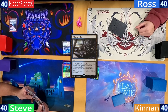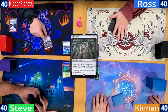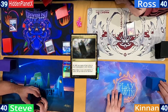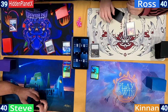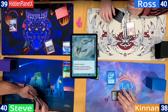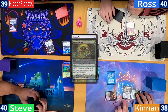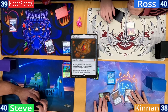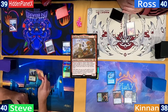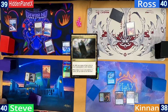Hidden starts off by cracking a Polluted Delta for a Tundra, and casts a Mox Opal before passing. Ross has a quick turn, just playing a Command Tower. Kinnan shocks in a Breeding Pool, casts a Mystic Remora, then dumps his hand — casting a Chrome Mox imprinting a Noxious Revival, and following that up with a Mox Amber. Steve also has a Command Tower and casts a Turn 1 Monkey. Hidden also has a Command Tower and passes.